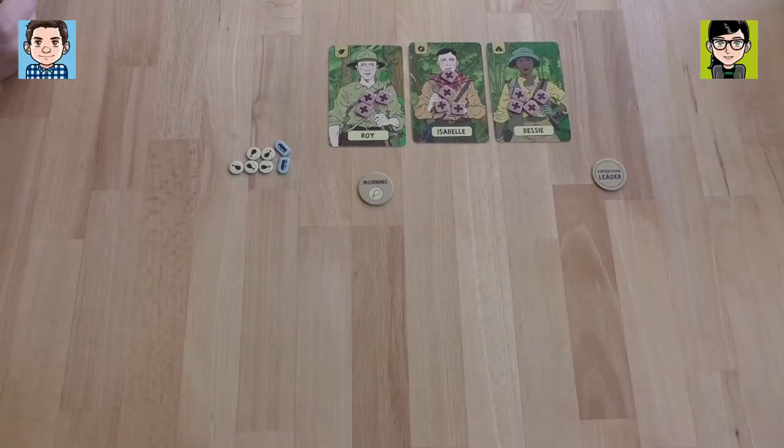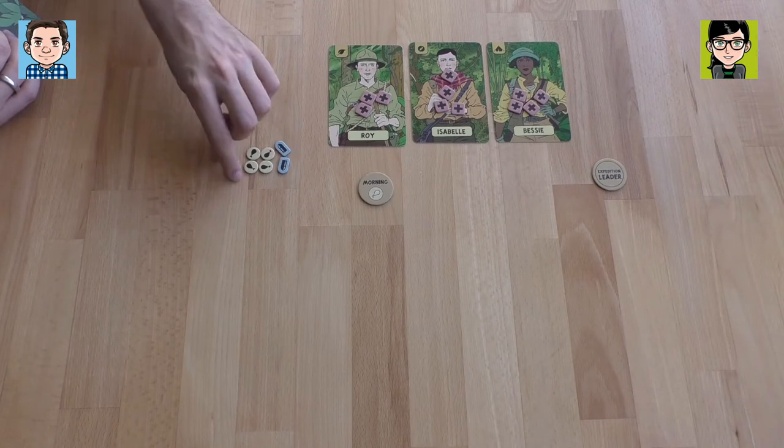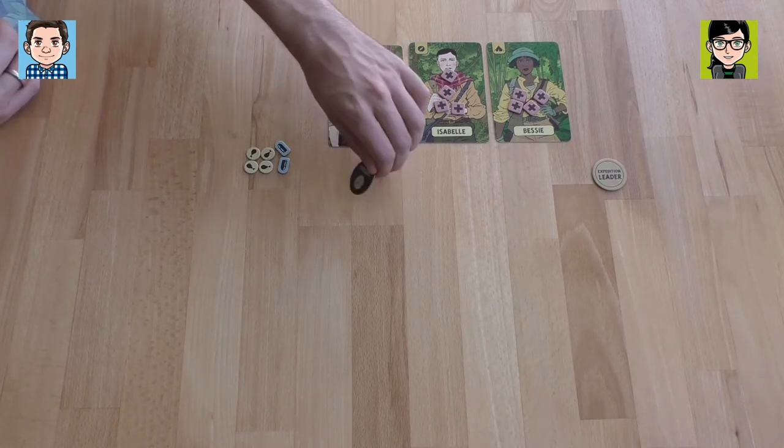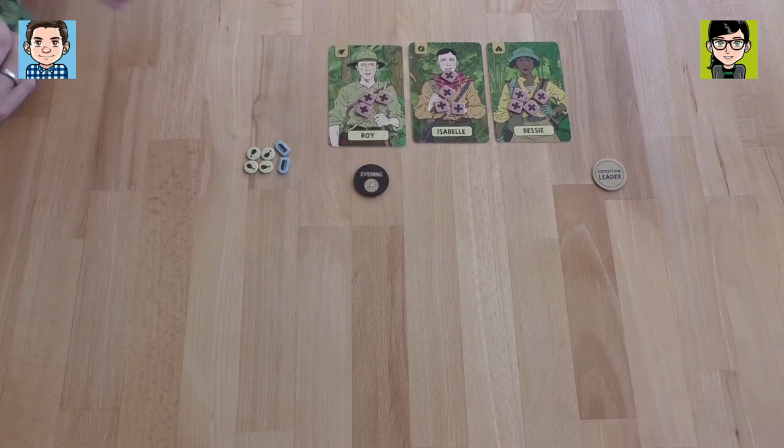Let's not get too confident — it is a jungle. That was the morning, so we spend one food and turn the morning token to the evening token. Now we play again three cards each taking turns, and we resolve the cards just in the order they were played — the number doesn't matter anymore.